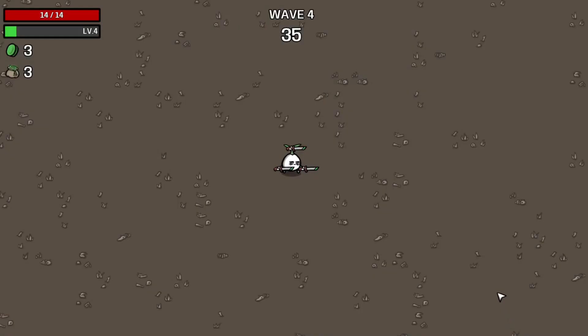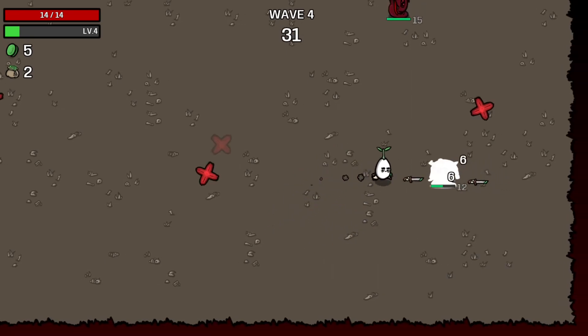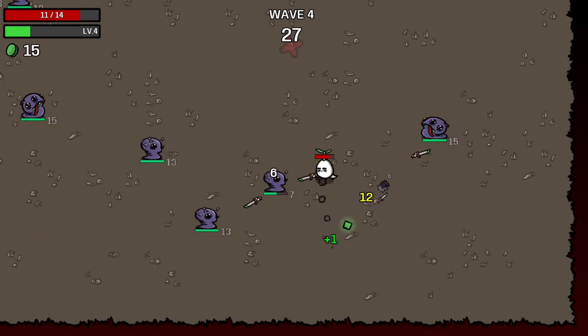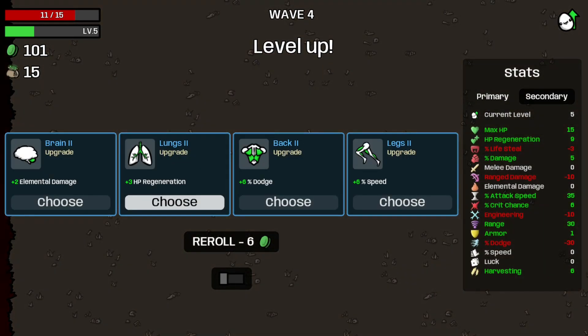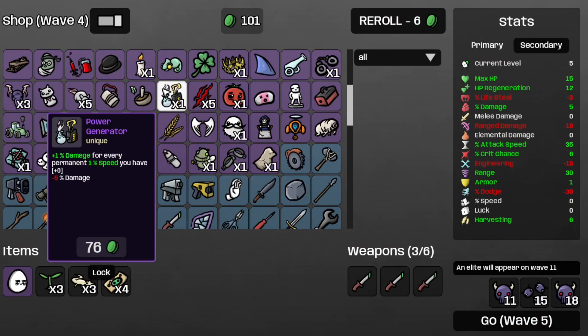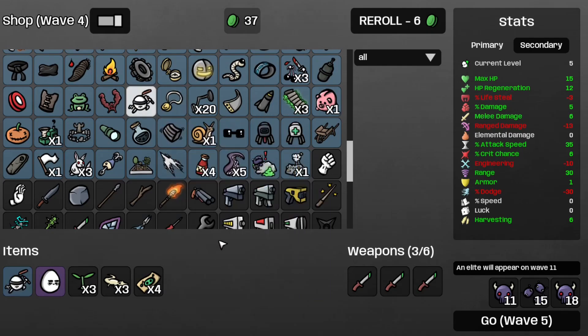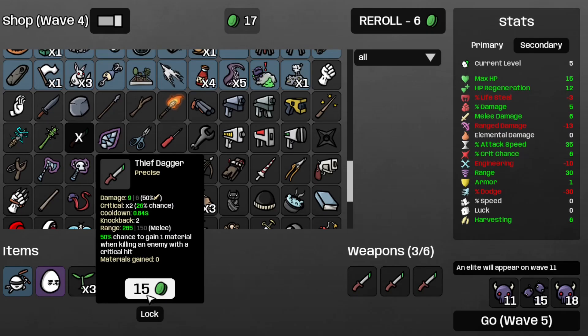Onwards to wave four. We definitely need that Mastery right about now — we need more melee damage, it's what this build really needs. And that's a four. Get some more regen. Let's grab that Mastery, grab another coupon, and another Thief Dagger.